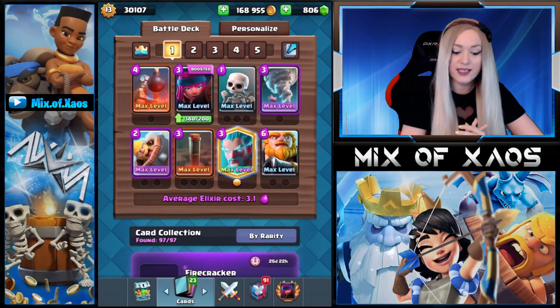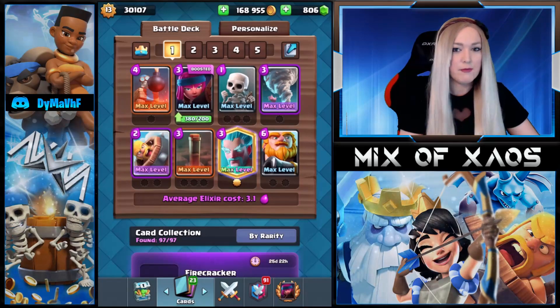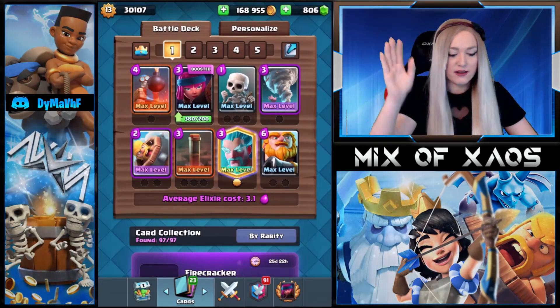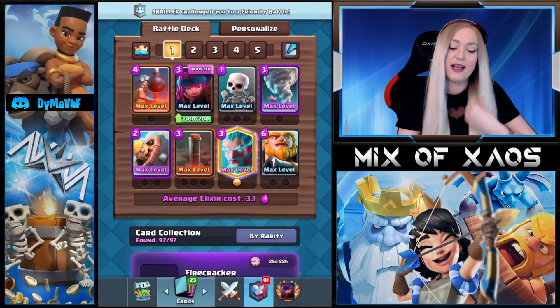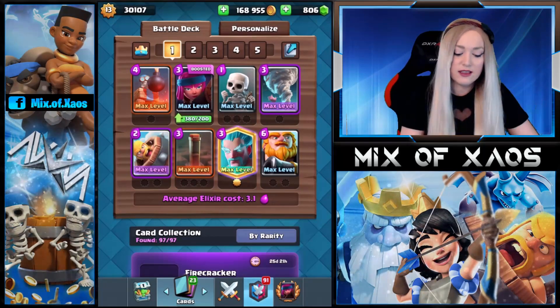It is 3.1 elixir. I'm gonna play it on ladder. I saw some people went pretty high up on ladder with this deck — 1,000 spots up. I was deciding I'm gonna take this deck. I don't know who made this one, but I did like this one with Earthquake, so let's hop into a battle.